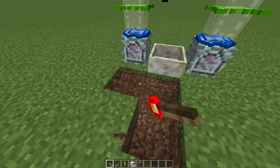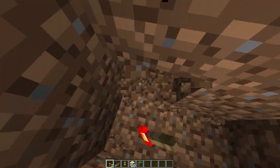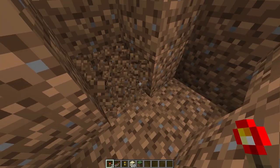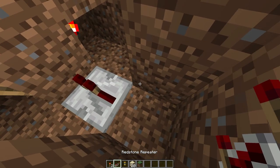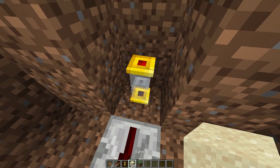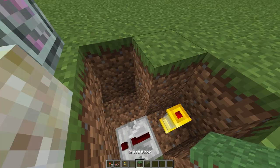Dig down next to the mana pool. Two blocks below the mana pool, place a redstone torch on either side under the mana spreaders. Then place a repeater pointing into the block that the torches are on. Behind the repeater, place a hovering hourglass and put 20 sand in it. You can then fix your floor.